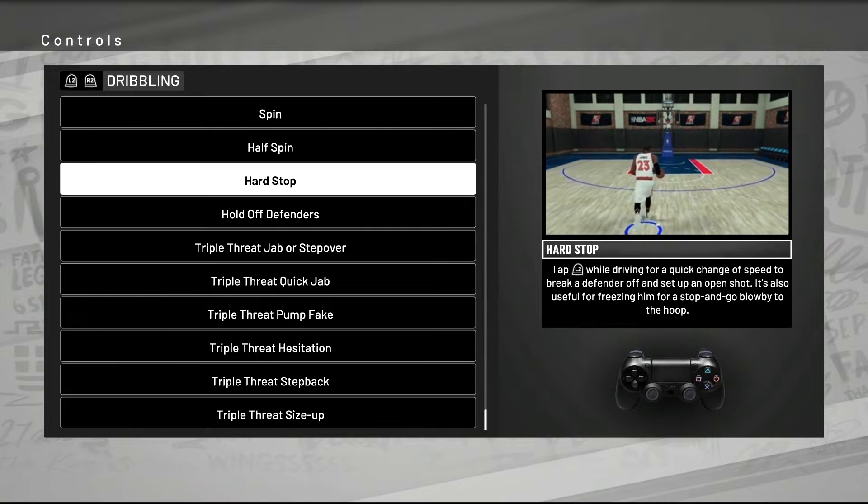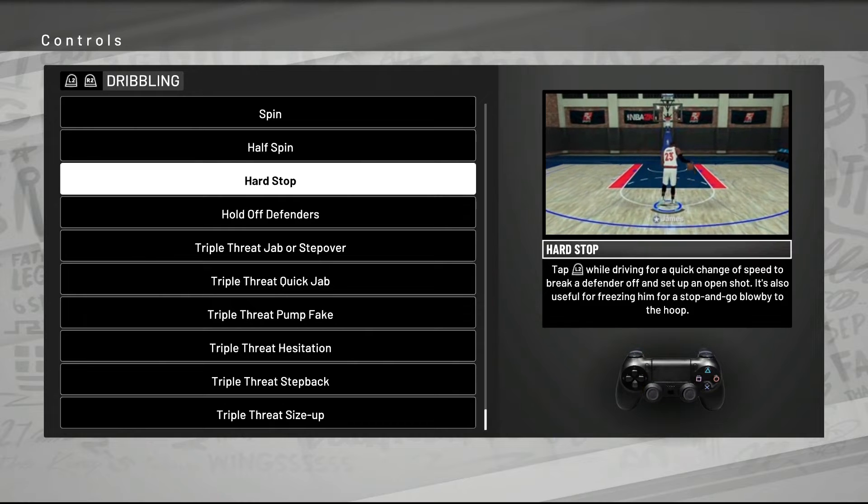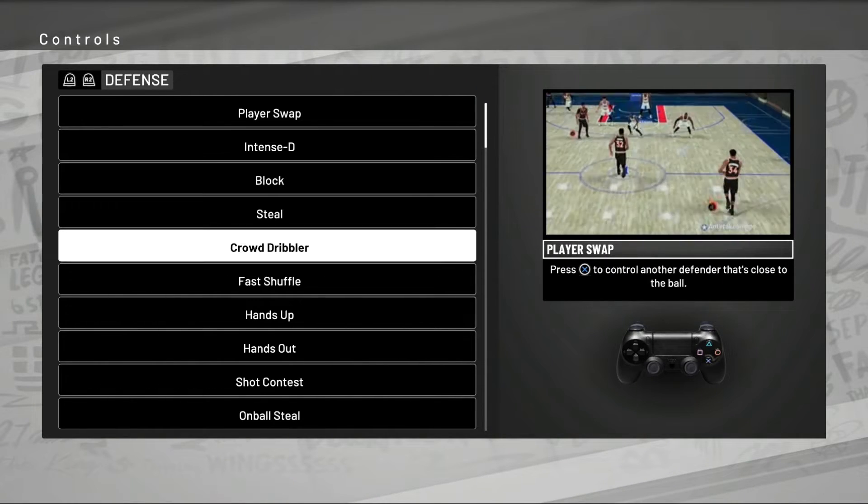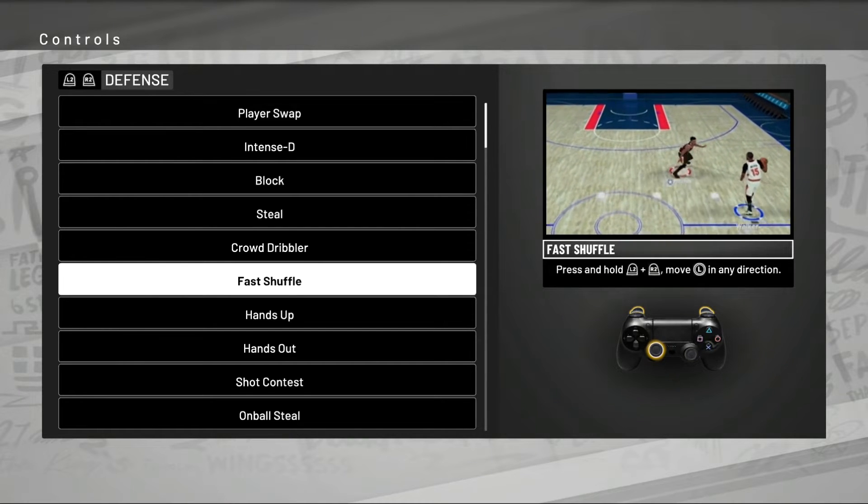One of my favorites: they now have a hard stop function. If you tap L2 while you're driving, it makes you come to a quick stop — you can try to stop on a dime, get some space to pull up, or use it like a hesitation — a little stop-and-go to blow by. This is dope.